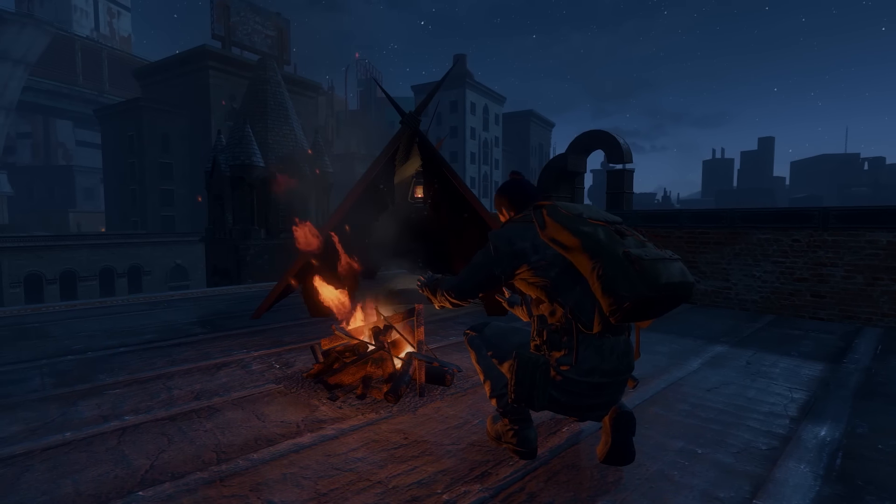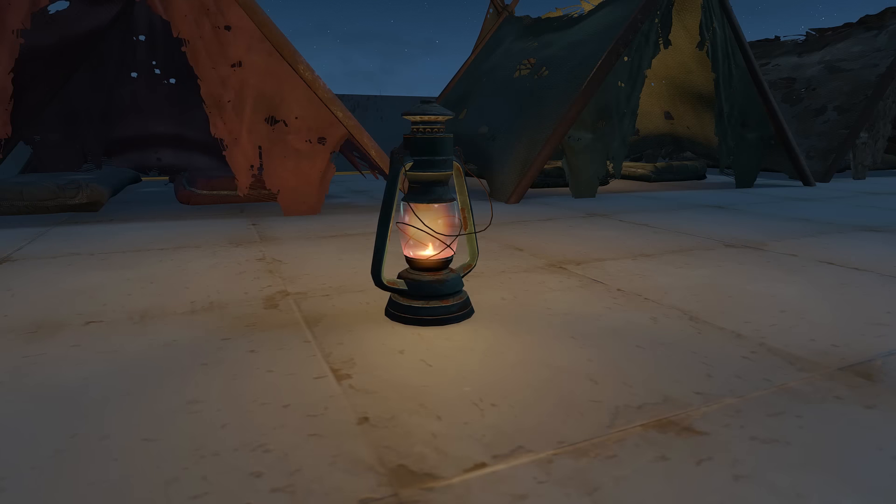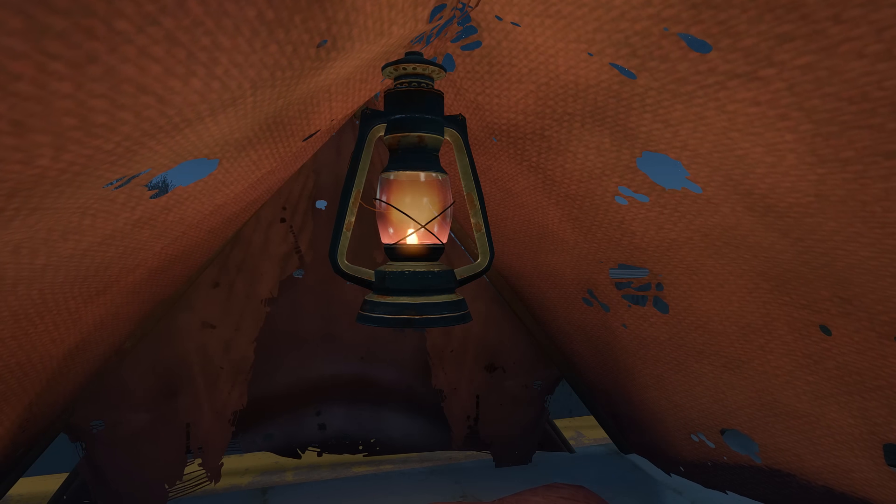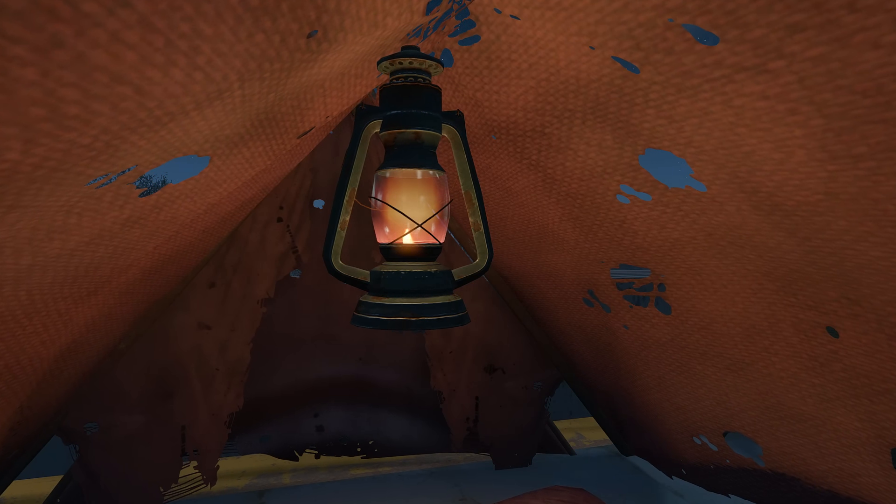If your fire does burn out, then you can always craft a lantern. These also provide a light source, but can be placed more freely. Simply drop it on the ground, or hang it from your tent if you want some extra light to read some Grognak the Barbarian.